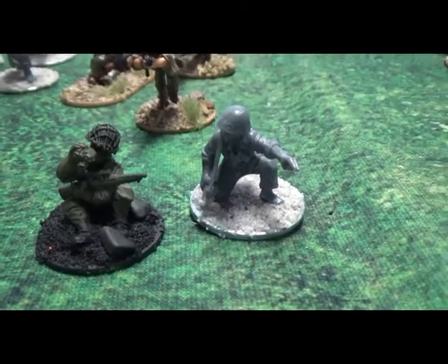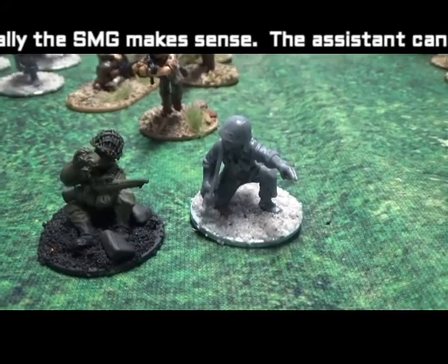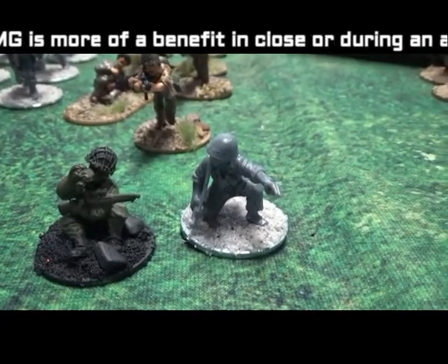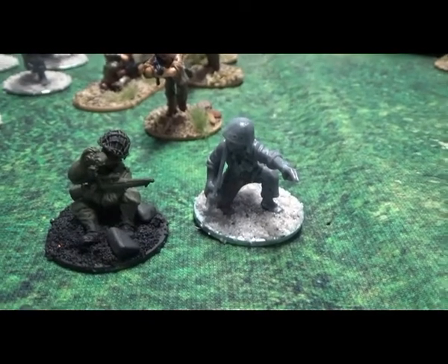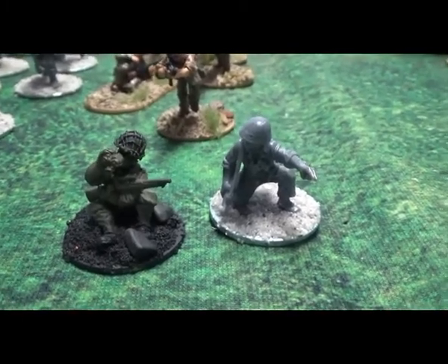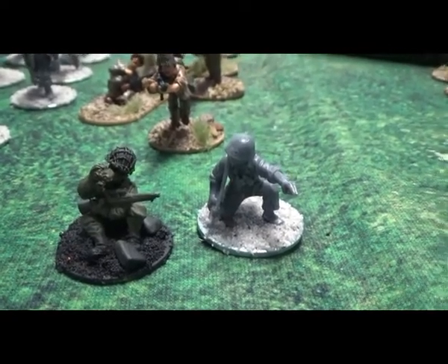And then we have a Sniper team. With the list, the assistant has a pistol unless you buy an upgrade to a submachine gun. I'd rather have had a rifle. If I'm incorrect on how that army list works, please put a comment below. I think it's kind of ridiculous that you have to pay for a submachine gun over a pistol — every man was issued a rifle, so that just seems silly.